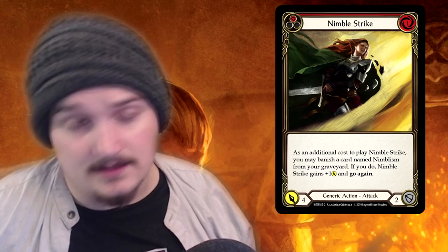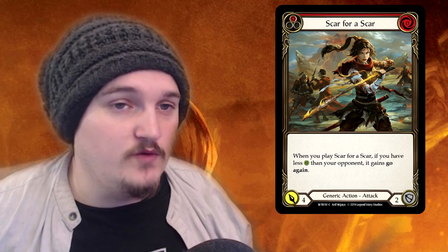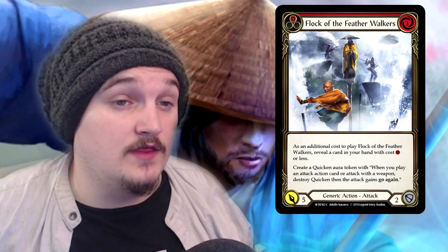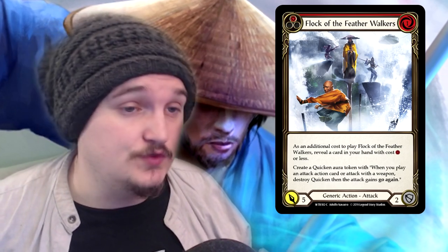All the generic cards have a lot of synergy with all these heroes. You've got the Nimbleism package which works wonders in Ninja and Brute — most Brute attacks cost one to play, so by playing Nimbleism into a Reckless Swing you can buff your attack, then play Nimble Strike the following turn and get go-again on that as well. You can also go the Sloggism package — rather than playing Sloggism, you defend with it and then play your Regurgitating Slog on top as a finisher. Scar for Scar can go in literally any deck and has been the main win condition for most decks as far as tempo goes. Pick up as much Pummel and Razor Reflex as you can for that extra chip damage any class can use. Flock of the Feather Walkers is probably the best generic card to slot into Warrior, allowing your weapon to go again for the next attack after Flock of the Feathers — that little extra chip damage and weapon buff is very useful.